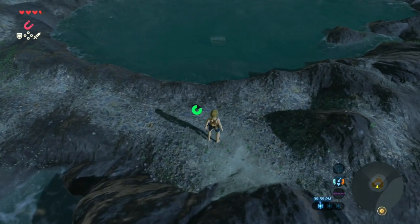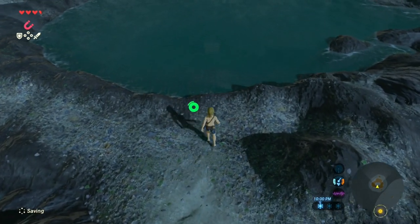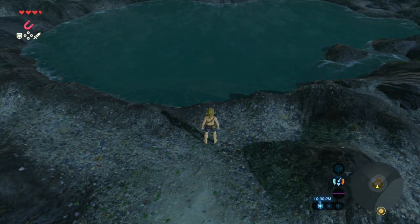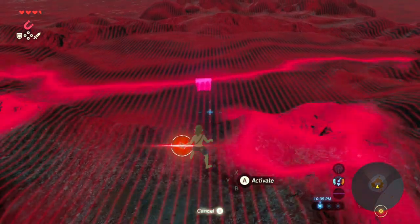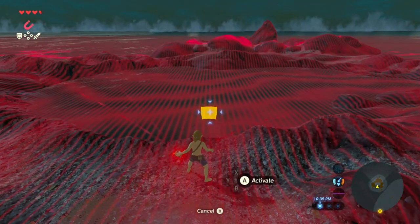Once you land, you will see a chest located in the middle of a pool of water. Make sure Link is standing ashore and aiming his magnesis ability at the lock on the chest. It is important to leave enough land between Link and the water for the chest.